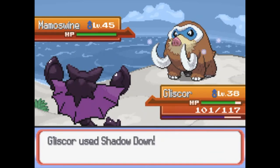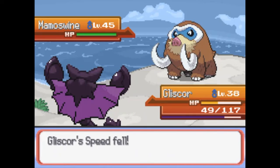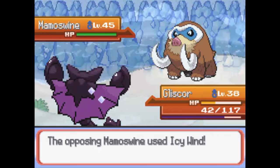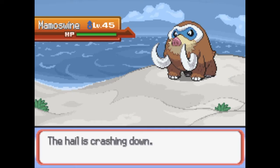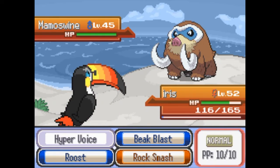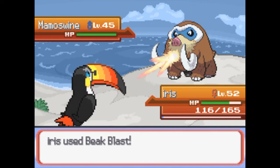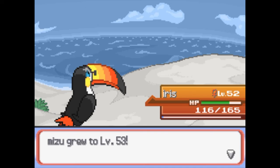Shadow Down - defense fell. Icy Wind, okay. Crashing down. Shadow Rave if we get a chance. Sorry Glyscore. Iris - although gotta be super careful with you because you are flying type. Let's go with Beak Blast, and how much does that do? That is a one-hit on the Mamoswine. Thank you Iris.